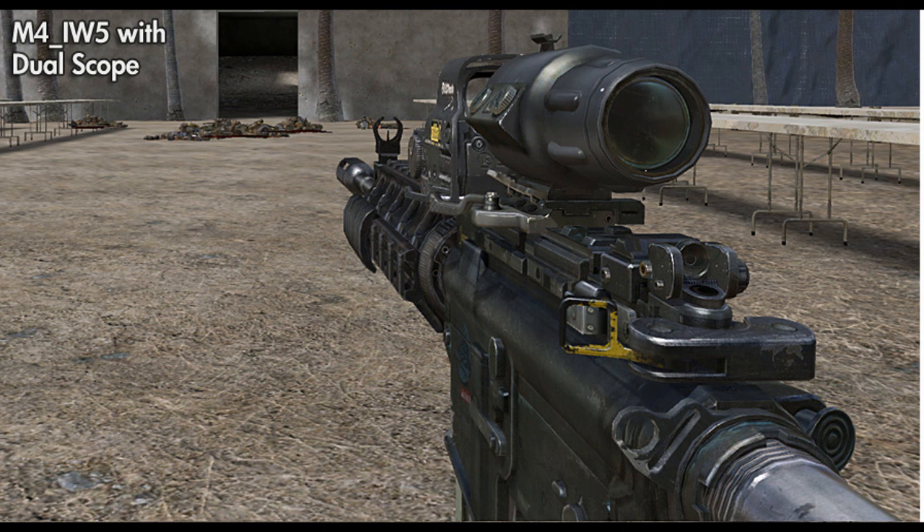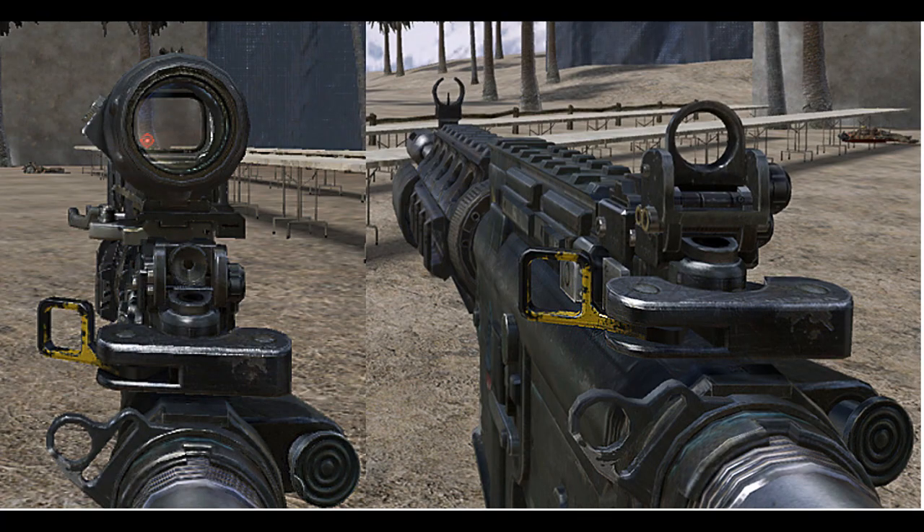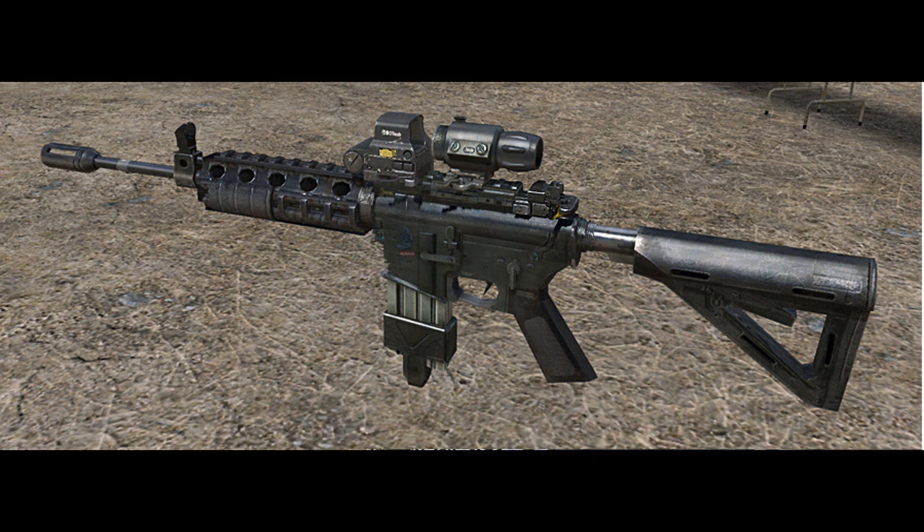Last up we have the M4 with the dual scope. From my understanding, you can switch between one scope and the other — one is just a red dot and the other is an ACOG with magnification. I'm not 100% sure though and couldn't find anything on Google, so if I'm wrong go ahead and clarify in the comments. I want to be clear that I'm not an expert on any of this stuff, so feel free to message me or comment corrections and I'll make sure the right information gets out there. Hope you guys enjoyed this — I'm out.